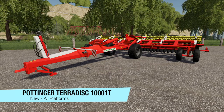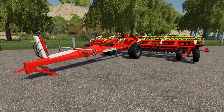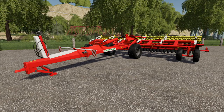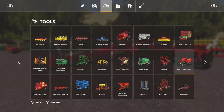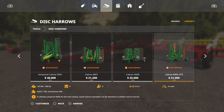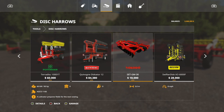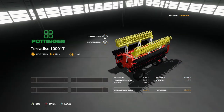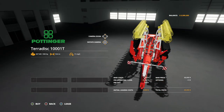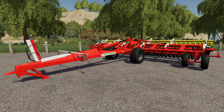Next we've got something a little bit bigger and more power hungry — this is the Pottinger Teradisc 1001T. Price is going to be $60,000, max working speed 18 kilometers per hour (about 11 miles per hour), required power 350 horsepower, working width 10 meters. It's a disc harrow specifically designed to perform surface stubble work. No customization, but it's a solid implement.